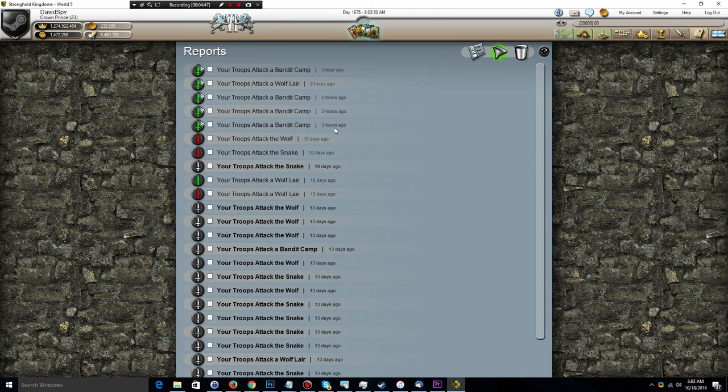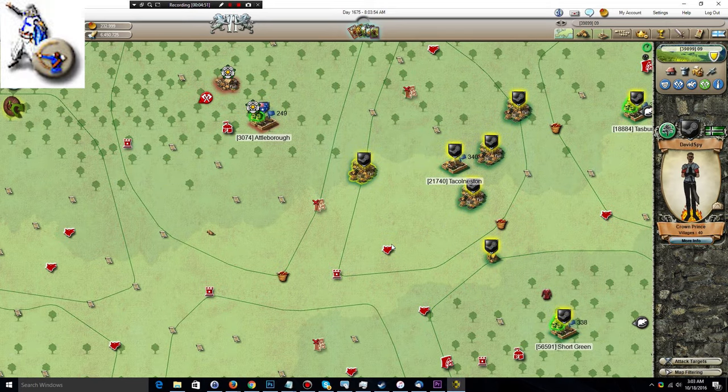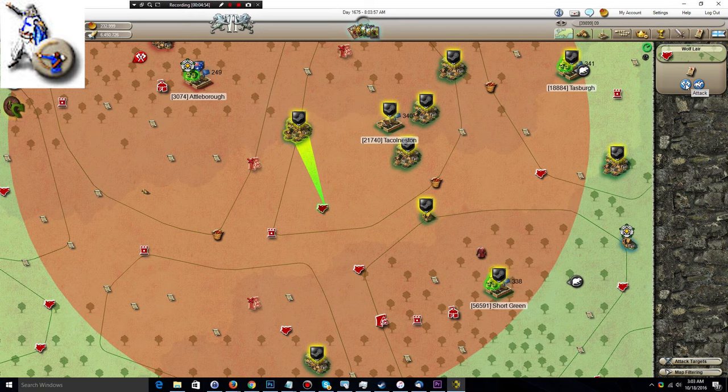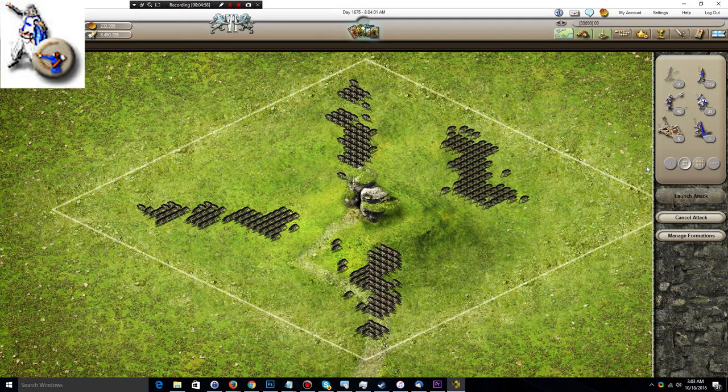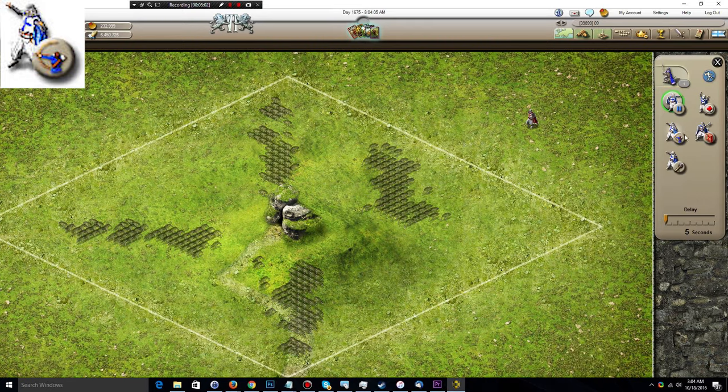Moving on from there, we have the arrow volley, which is probably one of the most useful ones — next to delay it's probably one of the most frequently used tactics. I'm going to set up the attack again, plot my captain down, and now we have arrow volley. As you can see, you can actually target the arrow volley much like you would target a catapult in Stronghold Kingdoms.